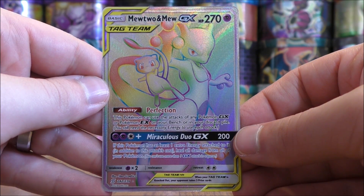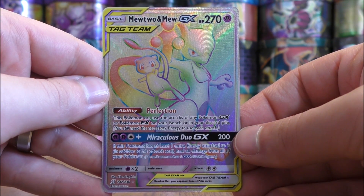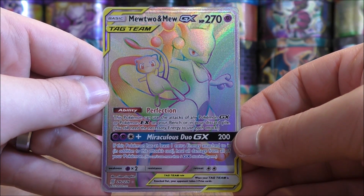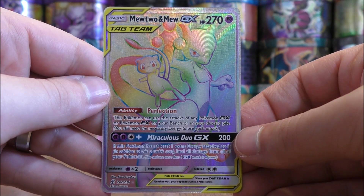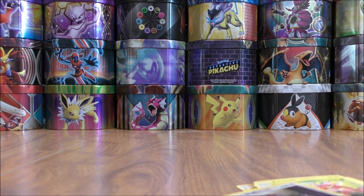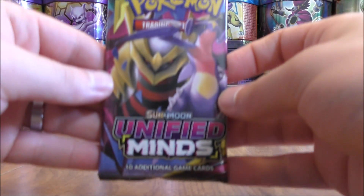And this is the most valuable card in the expansion — a $130 card. So that will make the box very easily. It is not often that I pull the most valuable card in the expansion, so what a great way to start off my Unified Minds openings. Cannot believe my luck. I will not have to go out and buy that card, and for the most part, that card is going to be a staple in a lot of GX-based decks going forward.